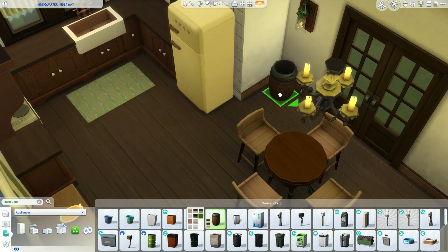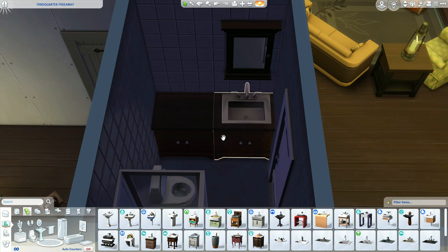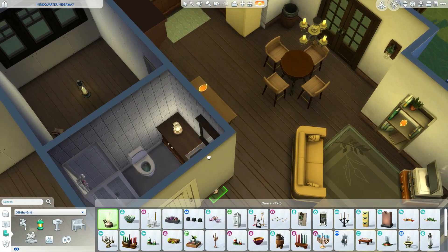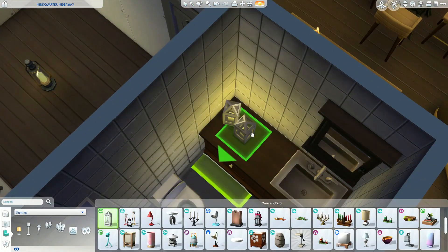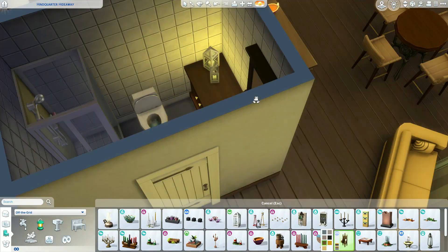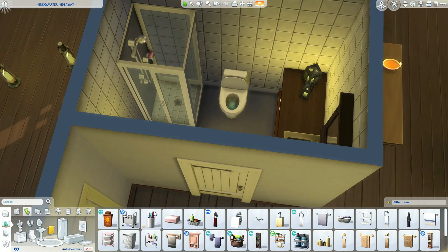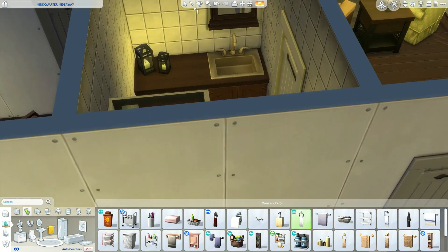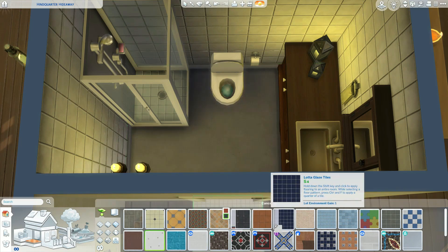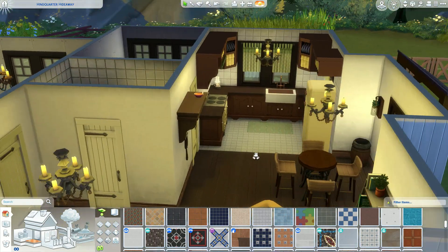One of the last things in the kitchen is getting in this cats and dogs rug. Now into the bathroom — it's fairly simple, just the same countertops as the kitchen and a cute little mirror in a similar brown swatch. It's annoying that we don't have more off-the-grid lights; the only ones that give off usable light are the vampire lights, which are very niche.